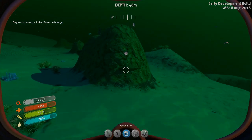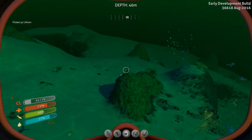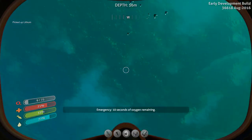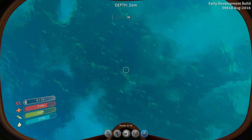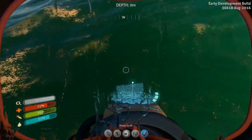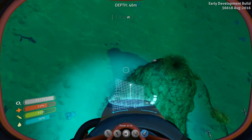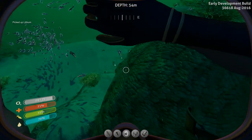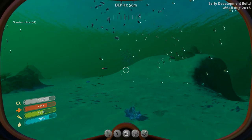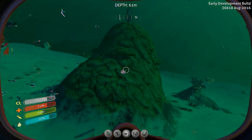I have a little bit more room for lithium, so I'm going to pick up some more before I surface. Lithium is an element you can use when building your first base to dramatically improve how much you can build before the hull starts buckling from water pressure. Having lithium early on is a nice way to guarantee yourself peace of mind with that first base. Consider it a pro tip to come out here to the Sparse Reef at the beginning of the game.